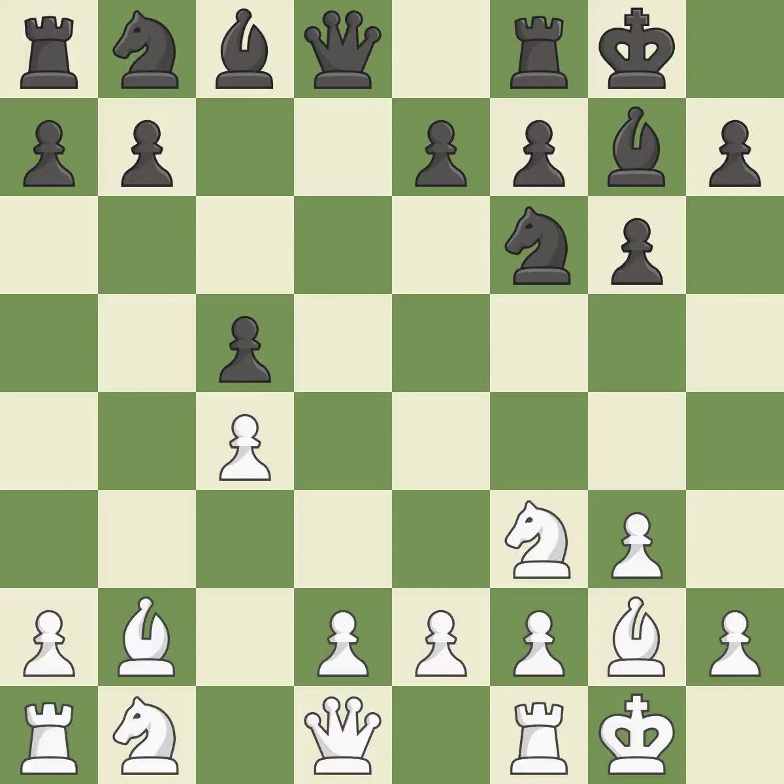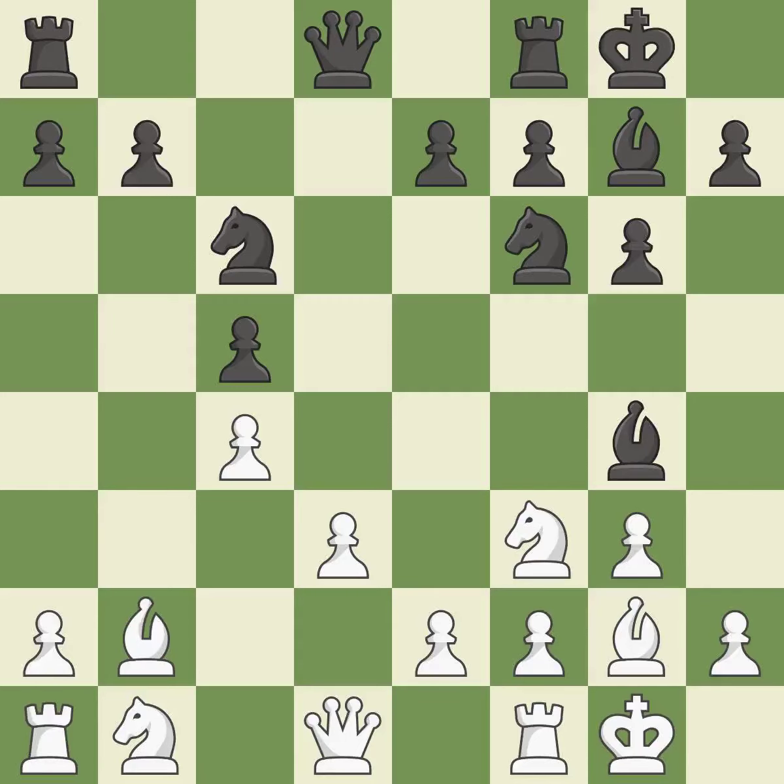This develops a knight from its starting square, activating it. It is the final book action. By growing a bishop from its initial square, this activates it. This allows the opponent to develop a piece while also winning a tempo on a bishop — it is an inaccuracy.